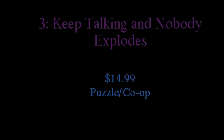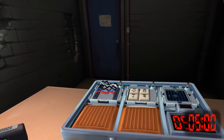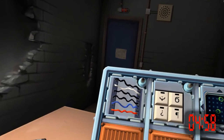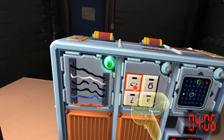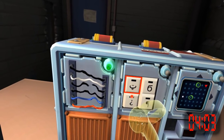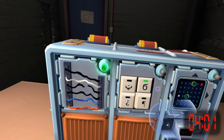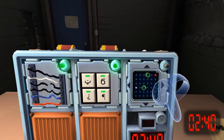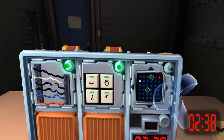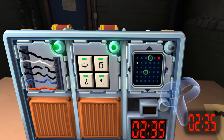Number 3: Keep Talking and Nobody Explodes. This game is $14.99 in the Oculus store and is a puzzle and co-op game. One person is trapped in a room with a bomb, and your friends must decipher the clues to defuse it before time runs out — but only the player with the bomb can actually see the bomb. This game can be played online or as a party game at home. It has a variety of different puzzles and bombs, so this game will keep you busy for hours.